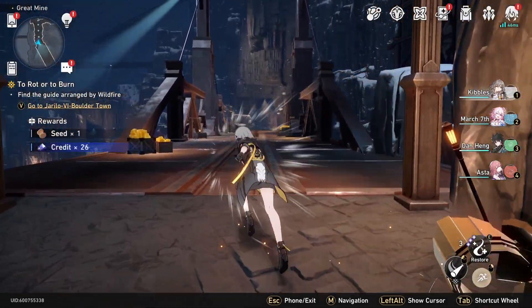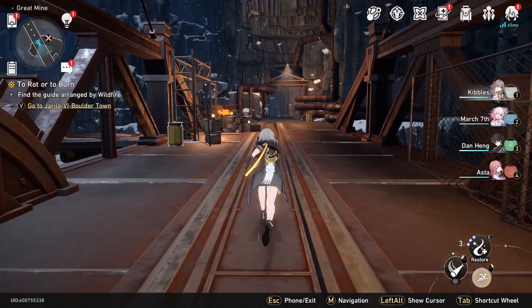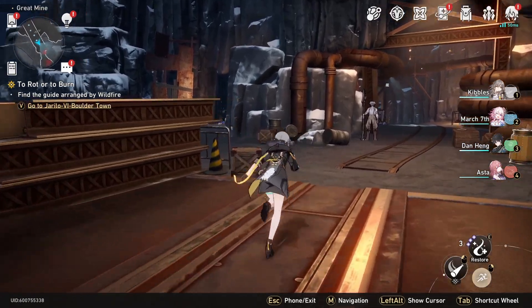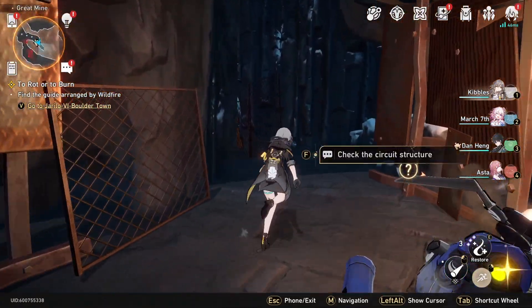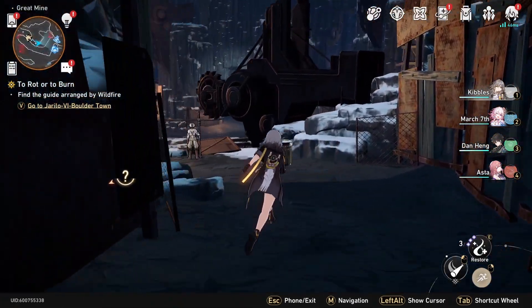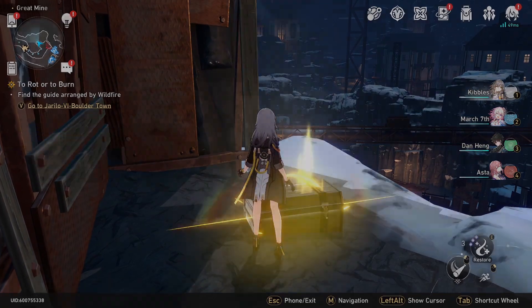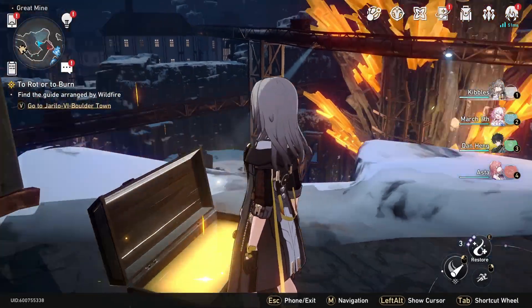Cross the bridge and up here on the left will be a side path, which again I'm not sure if it was available at the start. But anyway, go left right here. For now we're going to skip that thing and deal with it in a sec. We're going to go through here — there's a guy there, but you can potentially ignore him and get a basic treasure. That basic treasure is right there on the map.